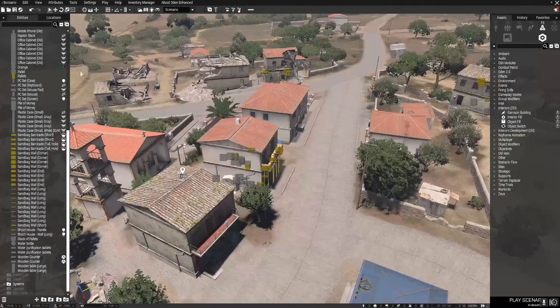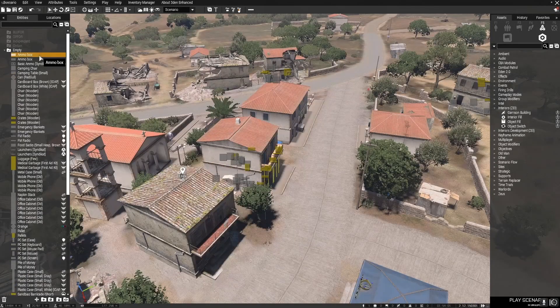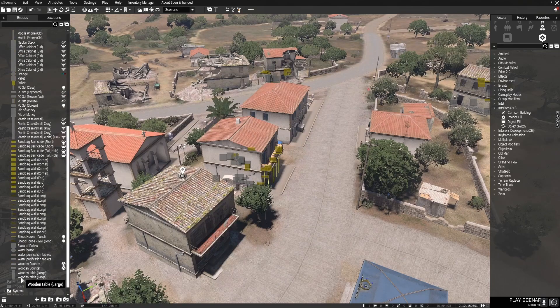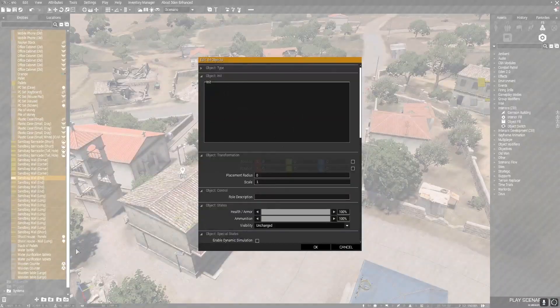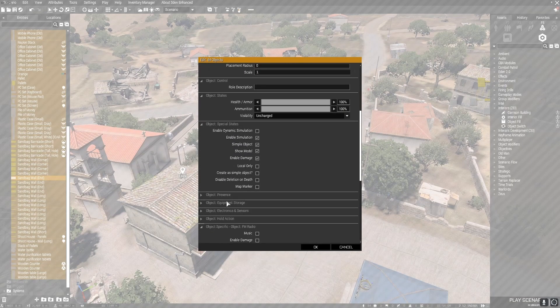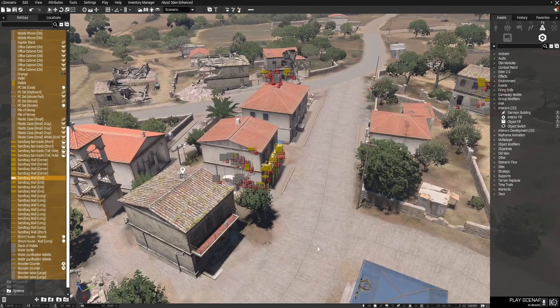After you have added all your fortifications, shift-select all items you have added, then right-click and select Attributes. From this window, open the Object Special States tab and untick Enable Simulation and Enable Damage, then tick Create Simple Object. From here there will be a visible difference between what has been turned into a simple object and what hasn't.